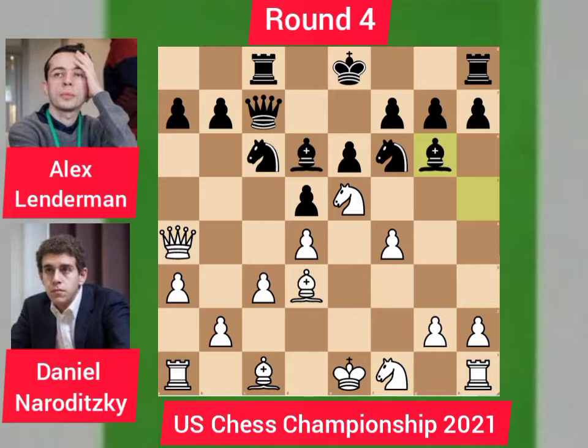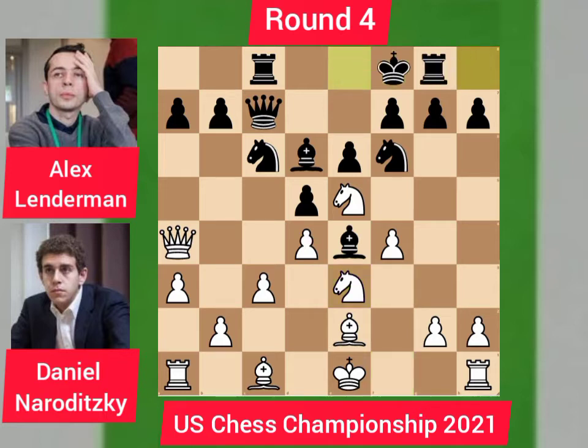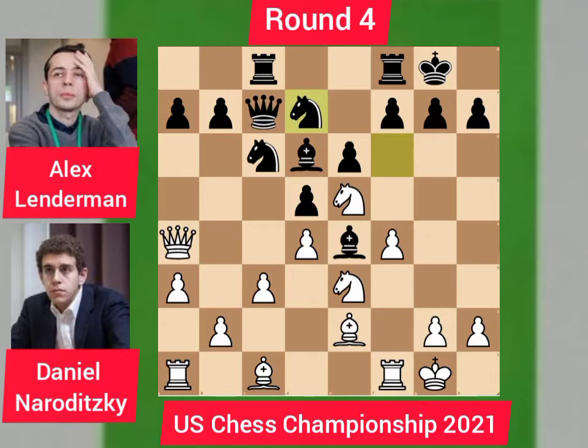He declined and moved his bishop to e2. Bishop goes to e4 intending to capture the pawn on g2. Knight e3 supports the g2 pawn, and castling kingside by Lenderman to move the king to safety. Daniel also castled kingside. Knight goes to d7 trying to exchange their knights. Queen goes to d1, f6 by Lenderman pushing away the knight.